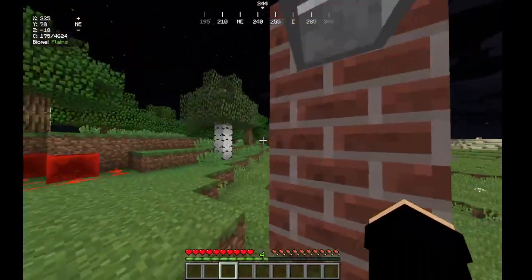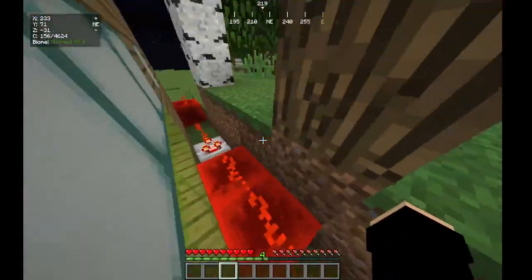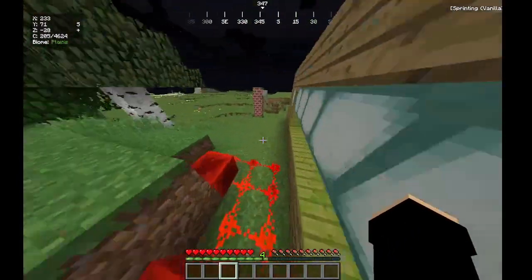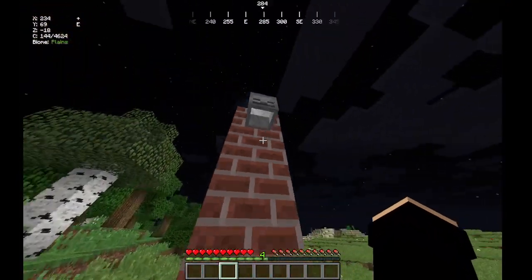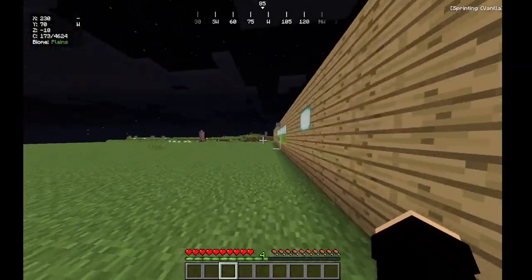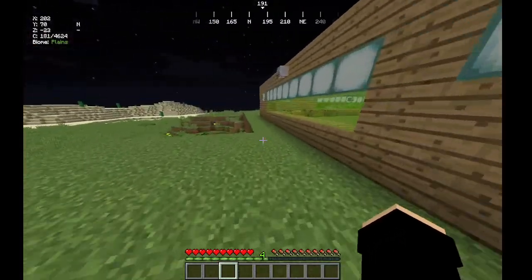If you guys can see right here, this is like my power right here — it's like my transformer thing. I'm trying to make it realistic. And this is my cameras. The skeleton heads are the cameras. I don't know why I put those there, but they look like cameras. And I want to show you guys something.